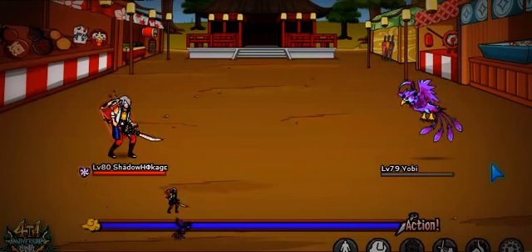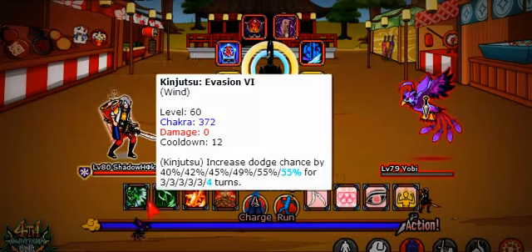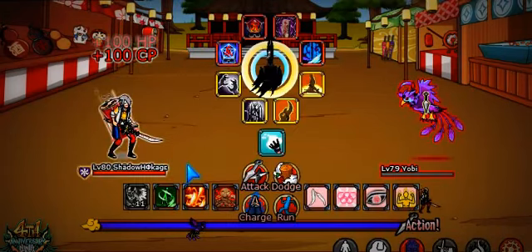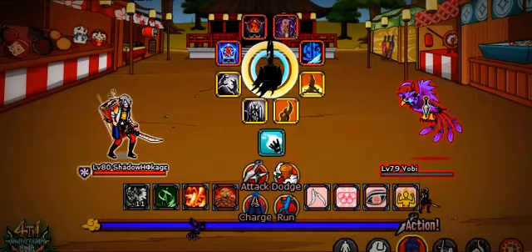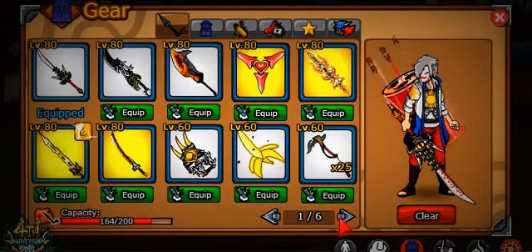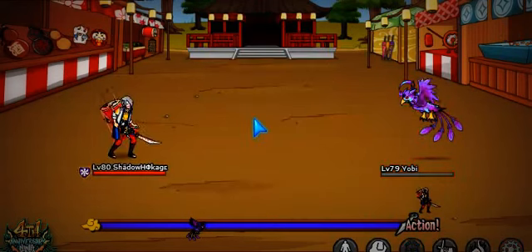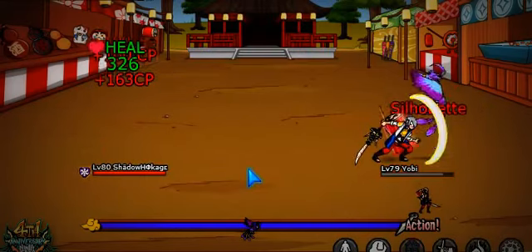I forgot to change my jutsu set — it's still set to the PvP settings. I'll just try to defeat him with these jutsus. Let's change my weapon. I guess he's got a lot of HP so I need to reduce his HP somehow. Actually, he's not got that much HP — just normal HP, not that high.